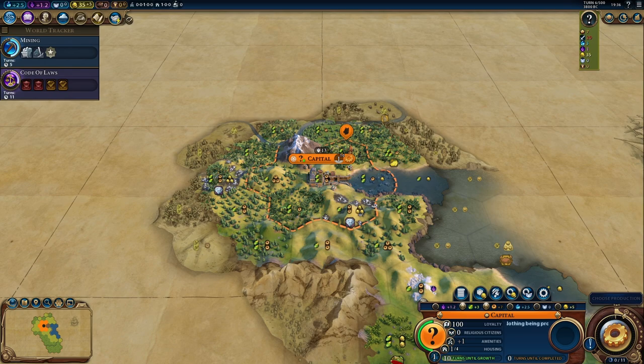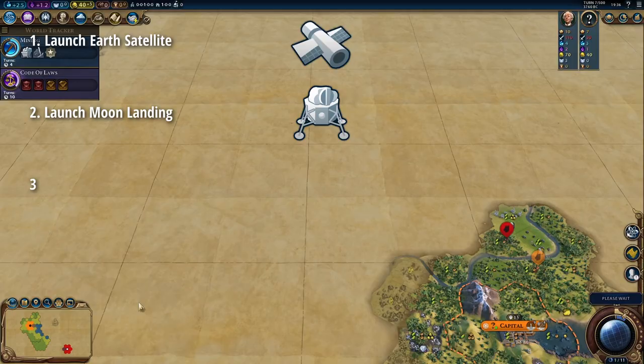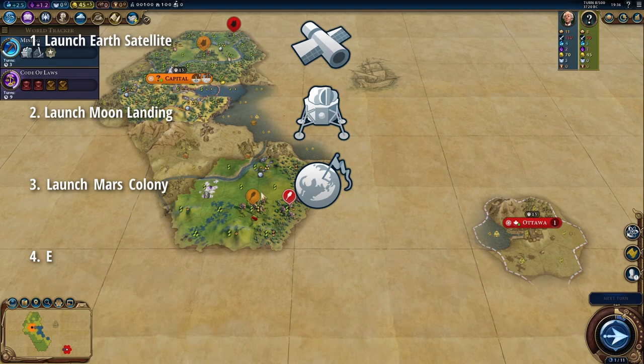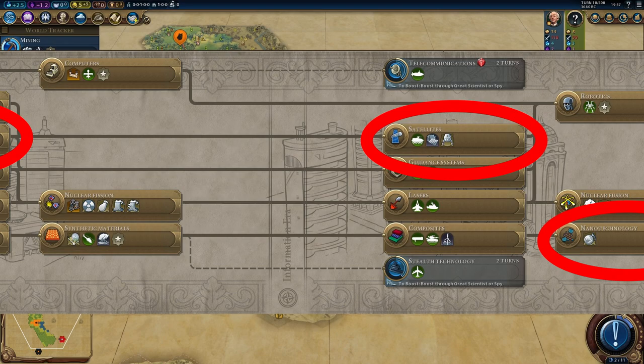First, let's understand what a science victory in Civ 6 is. For a science victory, a player must complete the following: first, launch a satellite; second, land on the moon; third, establish a Martian colony; fourth, launch an exoplanet expedition; and fifth, travel 50 light years with that expedition. For all these things, you need to unlock techs in the tech tree, which come quite late. So you need a lot of science.